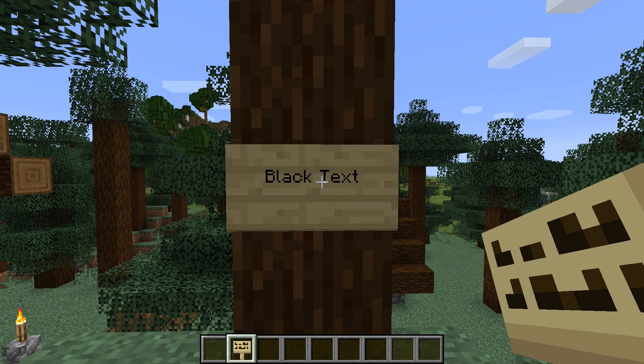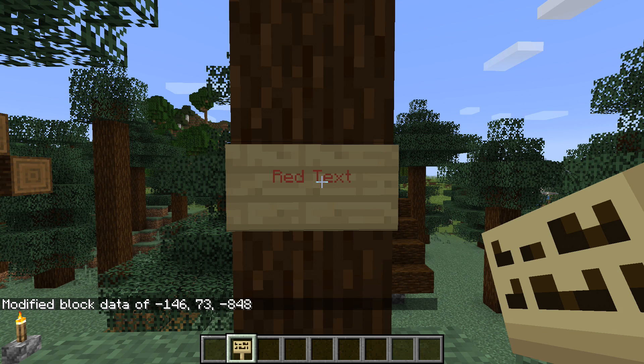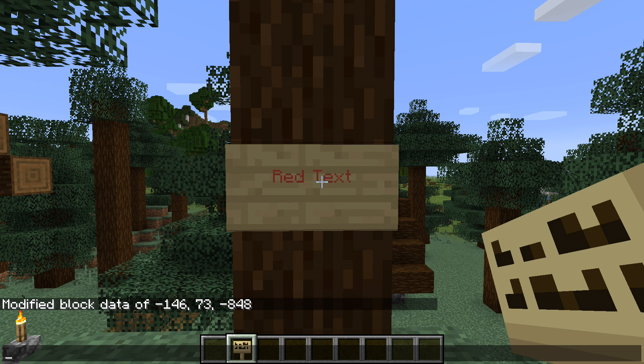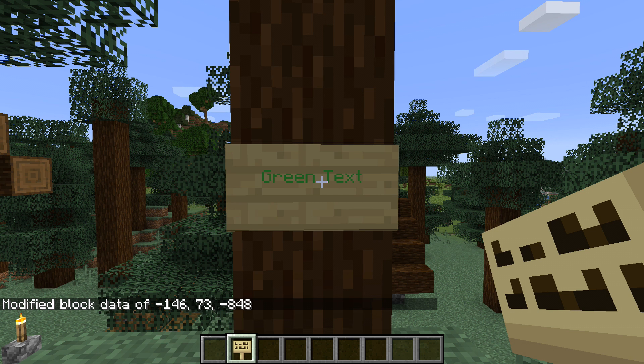On the command side of things, the command parser now accepts single-quoted strings as an option. Inside a string delimited by single quotation marks, you can use double quotation marks as a normal character without needing to escape it. That means that some types of commands involving strings with other strings inside of them — most notably data with raw text inside of it — become much much simpler to write.